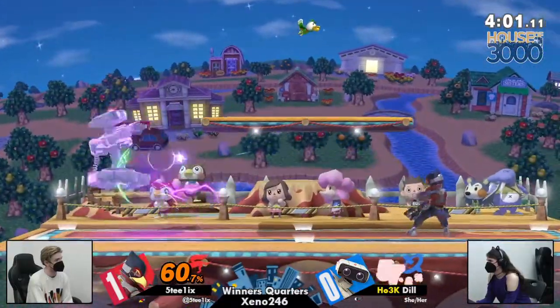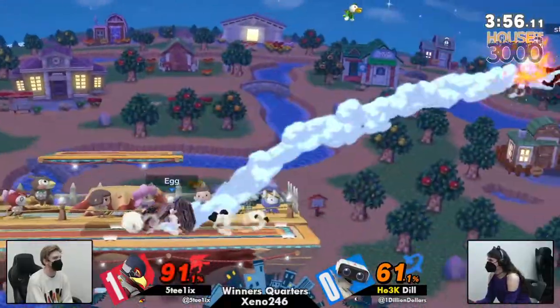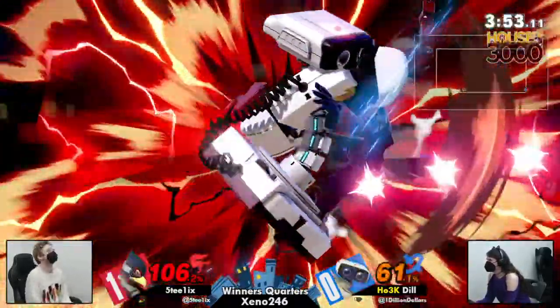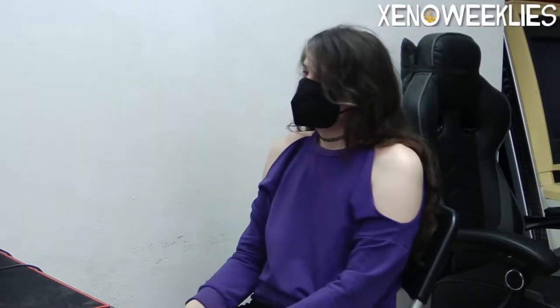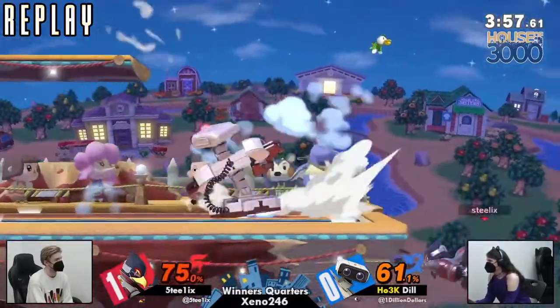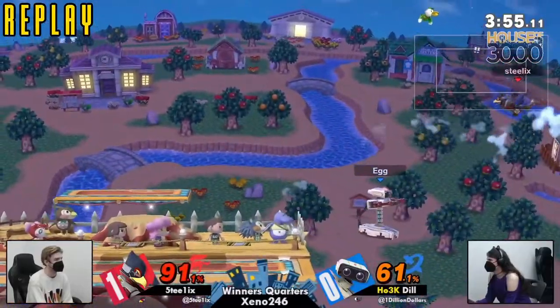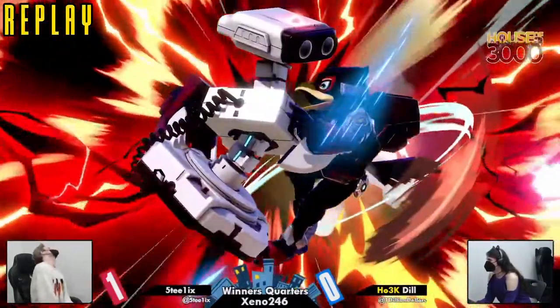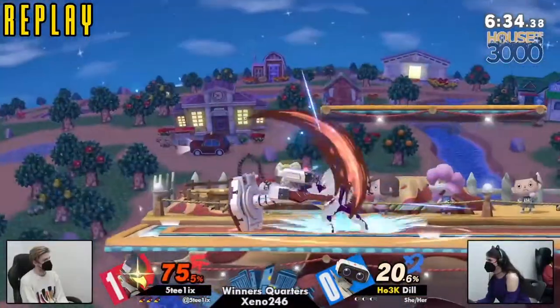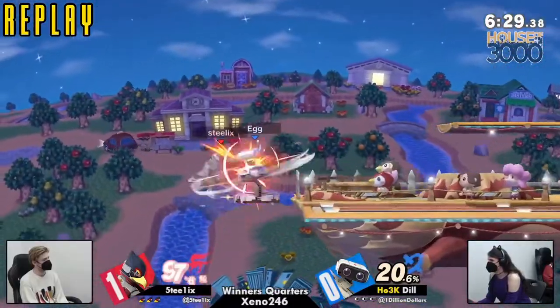Steelix still trying to keep gyro pressure, gets it down to Dill, taking stage and taking a back air to Steelix's face. Going deep after seeing the early Phantasm and closing it out three for three with the arm rotor. Great recognition coming out from Dill — she saw the early Phantasm deep off-stage, and remembers that Phantasm doesn't have as much end lag as before, but it still has a little bit. Falco does need to return to a neutral stance after his dashing animation forward, and got scooped up by an arm rotor.